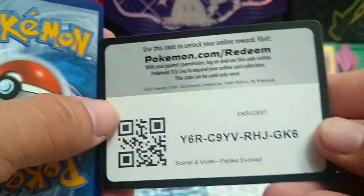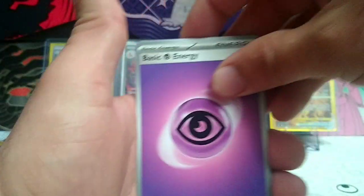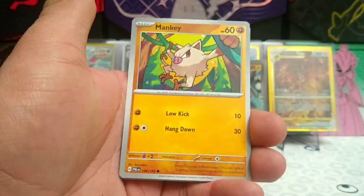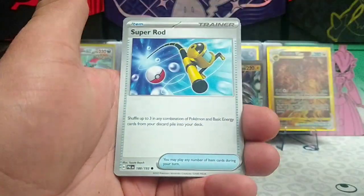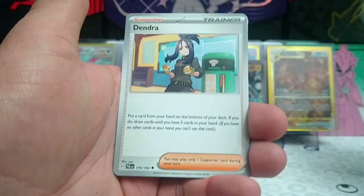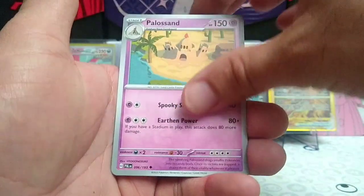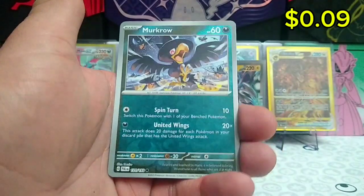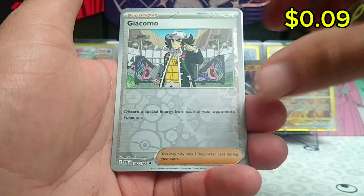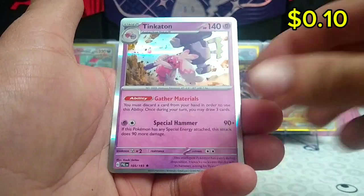Our first card code for you. One to the front. A little Psychic Energy starting this opening off. Jiomore, Mankey, Delibert, Super Rod, Skiploon, Dendra, Palosand, Reverse Mercurou, Reverse Giacomo, and a regular rare Tinkaten.